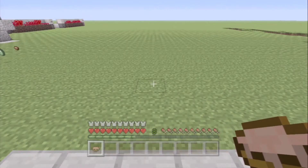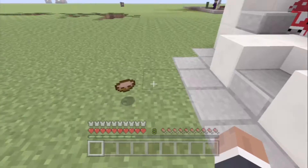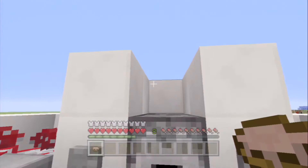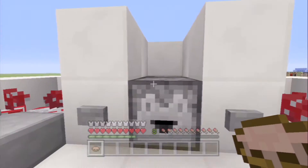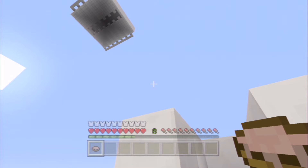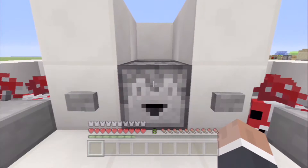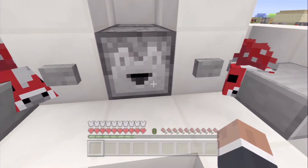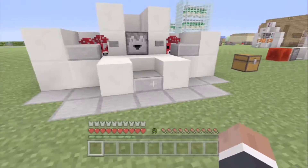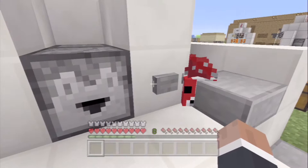With that bowl, if you don't know, from these mushroom cows it will give you soup. So we now have, as you can see, a bowl of mushroom soup. If you're hungry you drink it, and then throw it back into the machine. If it's an empty bowl it'll go back into this dispenser.